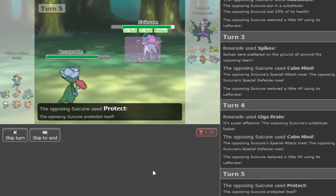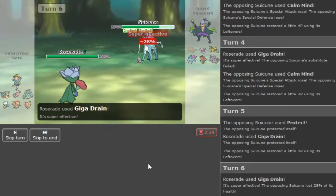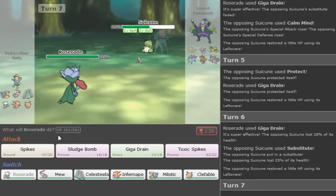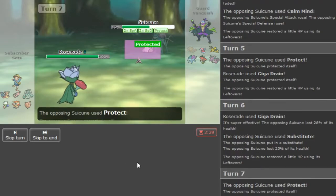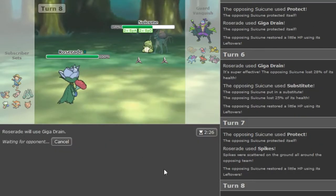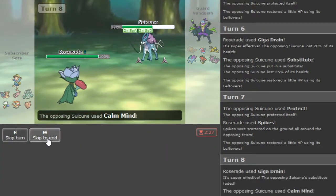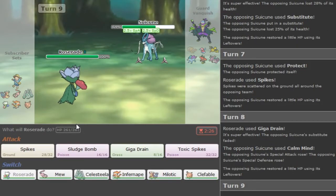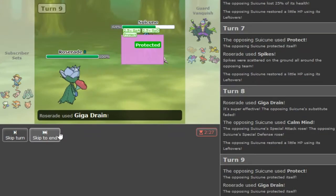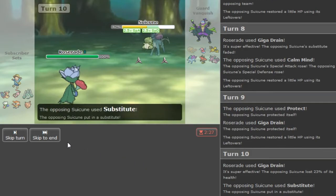I just wanted to bait him into going for Protect basically, which was a misplay on my part. And I have like no Giga Drain PP left - thanks to Pressure, Suicune is disgusting. We're gonna get up another Spike because he's gonna Protect here, but this is a problem because we kind of lose to this. This should still break the sub though. I just gotta weaken this - why did he Protect? I could have Spiked again. His play mode - I don't agree with his play there.